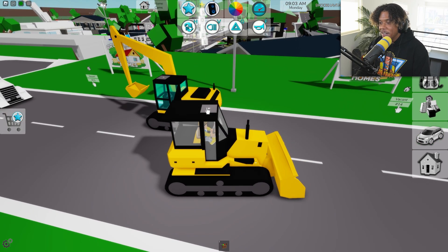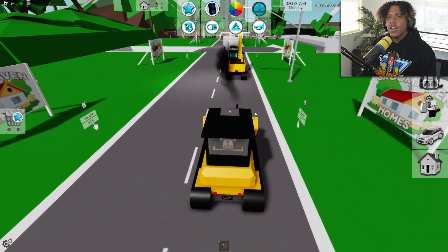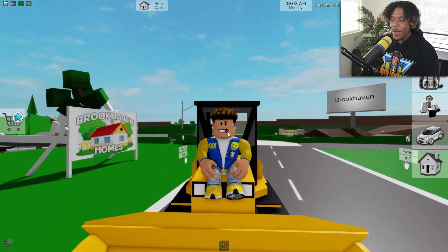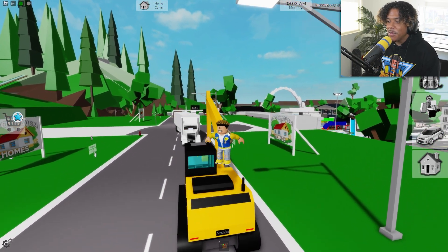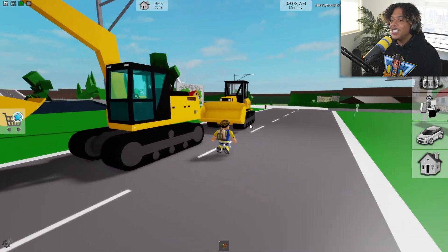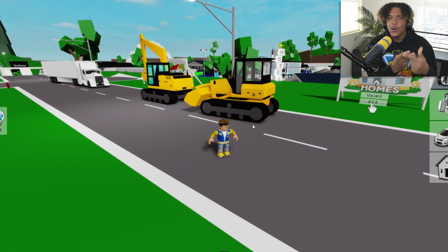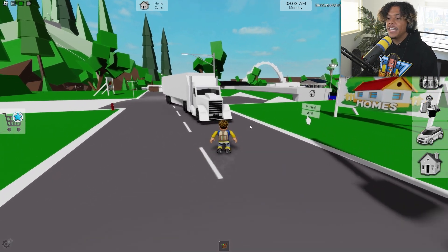This tractor lifts up dirt, you can drive it around, and then place the dirt down by clicking again - so you can literally roleplay being a construction worker. You can sit on the hood of the tractor. On the other vehicle, two people might be able to sit on the back. These are the two new vehicles - I was expecting a car, but it all makes sense given the construction theme of this update.